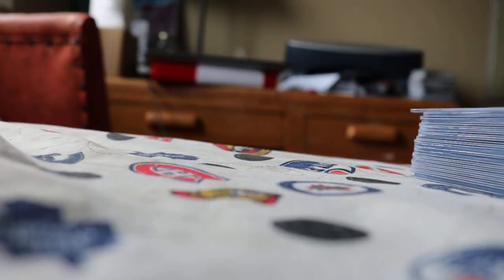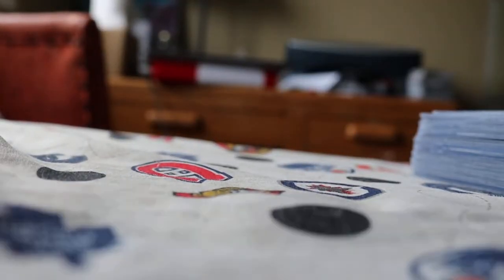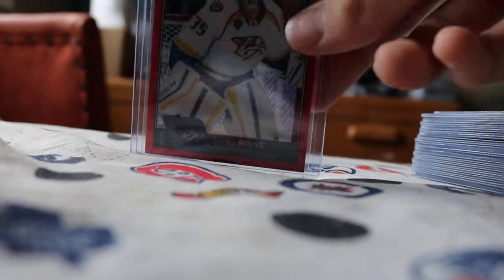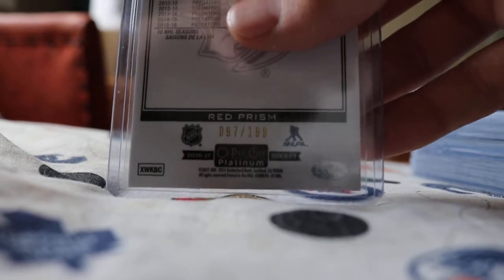We got some Nashville cards — red prisms of Mike Ribeiro to 149. They changed the numbering so now there's more red prisms since there's no White Ice. This red prism of Pekka Rinne is numbered to 199. We also got a very nice one — a Marquee Rookies orange numbered 18 of 25 of Pavel Zacha.